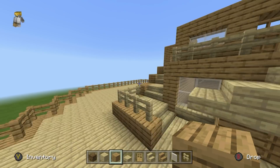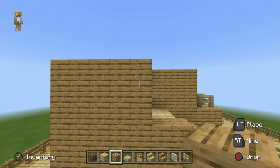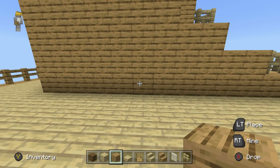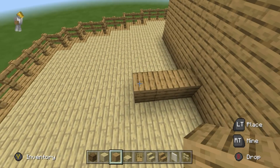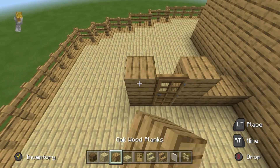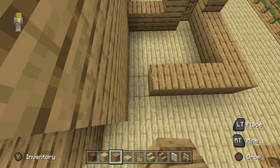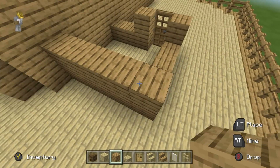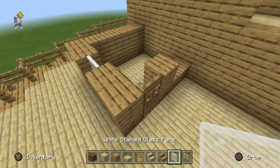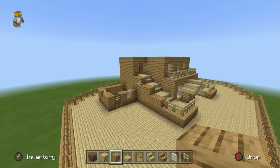Do the same on the opposite side as well: find the big sticky up bit where the doors are on the upper level, follow it down, place one, two, three oak wood planks coming outwards, a flare up, an oak door next to it, two oak wood planks next to that, go backwards by four, connect to the back wall, add another row on top, place an oak plank left and right, glass in the middle, glass next to the door, oak plank next to the glass.